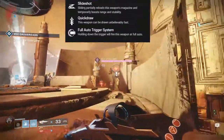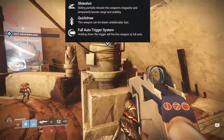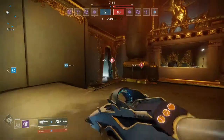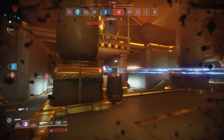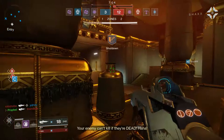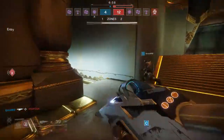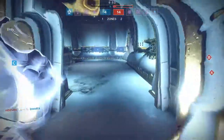This gun also has amazing perks you can choose from, with a choice between Quickdraw and Slideshot. I'd really recommend Quickdraw for the crucible almost always, because it makes switching to the gun and ADS-ing really smooth and fast, adding to the Darkest Before's crucible potency. Slideshot can be somewhat viable, but sliding in general is not extremely helpful to gameplay in Destiny 2 in my opinion, so I don't ever really put it on.